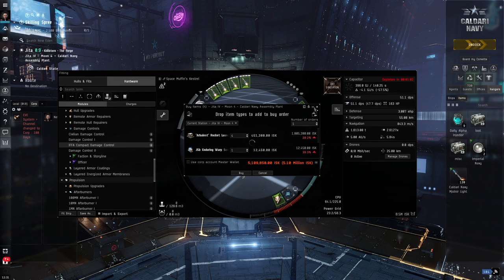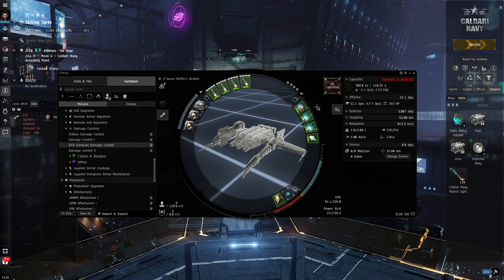Guys, that was a lot of fun — starting from an empty fit and figuring out what makes sense so that it's not a silly fit. Hopefully you guys will go out and do that with any ship. It doesn't have to be a Kestrel — if you want to learn to fly a Tristan, go and search for the monthly top Tristan, follow the same process, fit them up, take them out for a fight, get blown up and have a great time. Good job, everyone, well done.